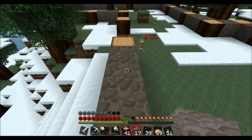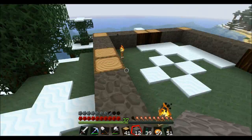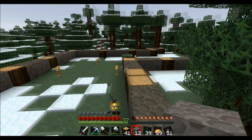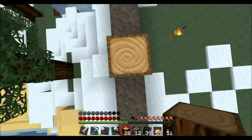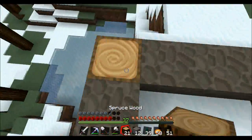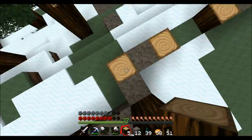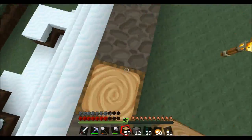We can already start to see the basic material pattern I want to use. The first floor is going to be all spruce wood and cobblestone. Then once we get into the second and third floor, we'll start to use spruce wood and white wool — that'll look good. I'm going to go into super fast mode here and start building a little bit quicker.